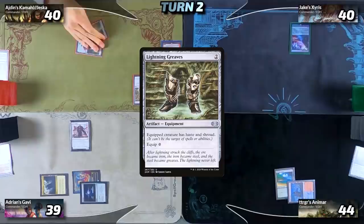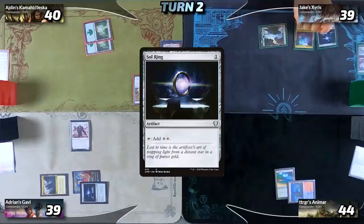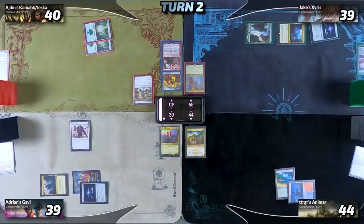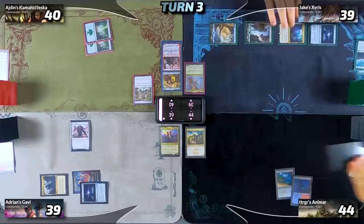Jake untaps and draws his card for turn, plays a basic Forest tapping it for green to play Soul Ring — Nature's Claim seems really good right now — then a Kodama's Reach. With Kodama's Reach he searches his library for a Mountain and an Island: the Island comes into play tapped and the Mountain goes to hand, and he passes back to Calvin. Calvin draws, plays a Taiga, taps for three and plays Animar, then passes the turn back to me.